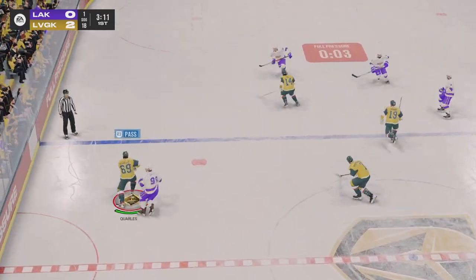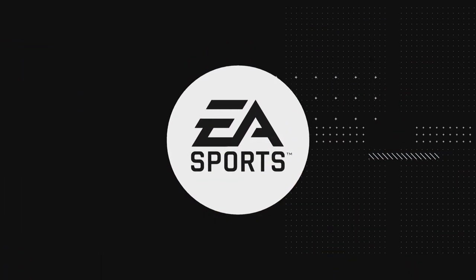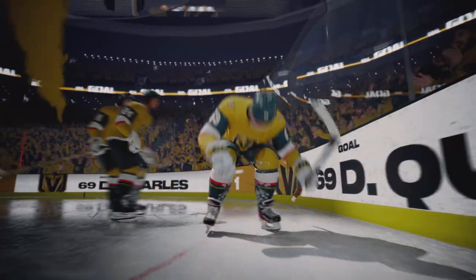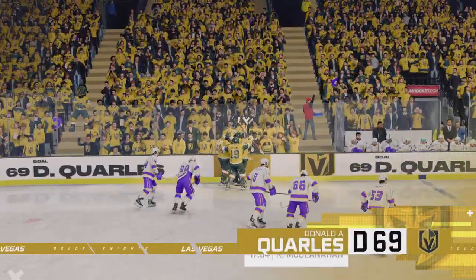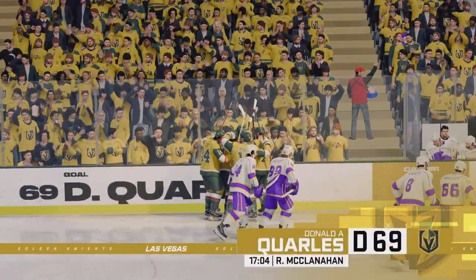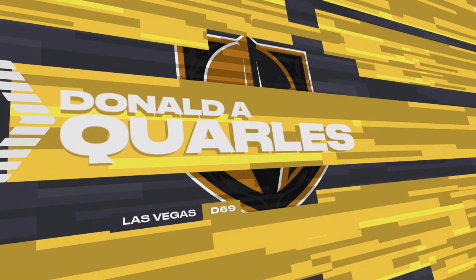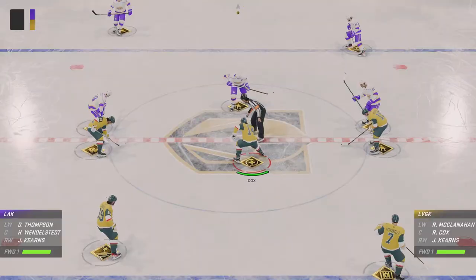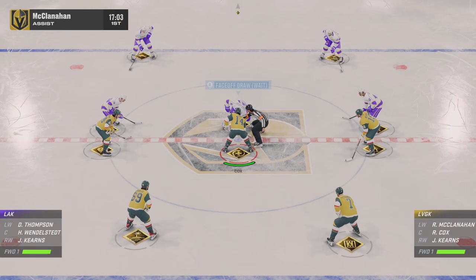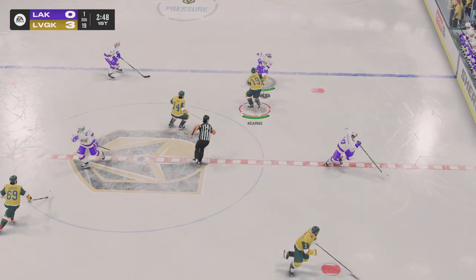Slides it quickly to Klorosk. What pressure here in the offensive zone! Las Vegas wanted to put some pucks on net to start this one. They have answered that in fine form and have a sizable lead already nearing the end of the first.